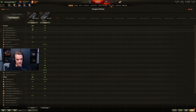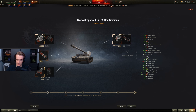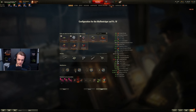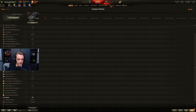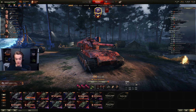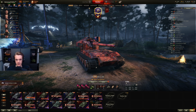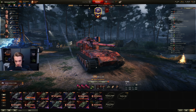3.8k DPM. Out of interest, what does it go down to if you choose the other field mod? 3.5k, 9.3 second reload — it's actually very good. I'd much rather play WT Panzer IV than a WT100. I just would. And it's a tier below. That's WT100 — do I think it's OP? No.